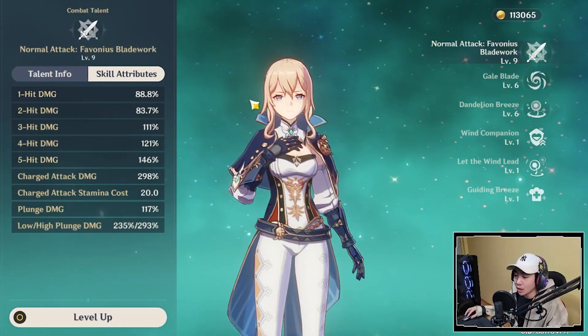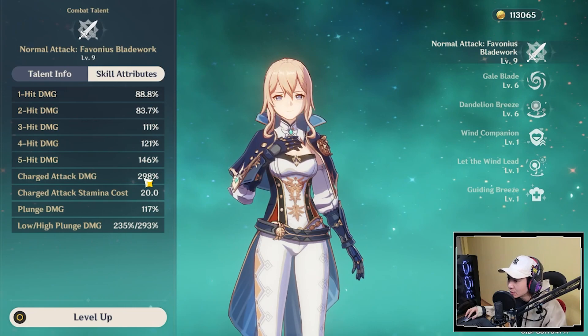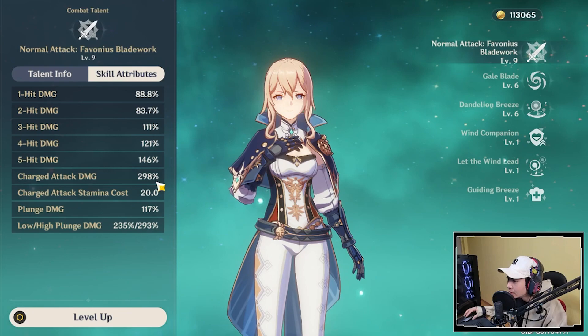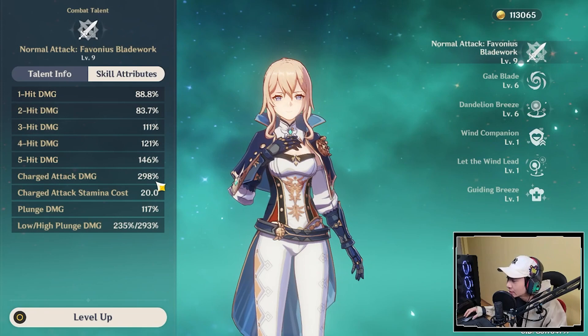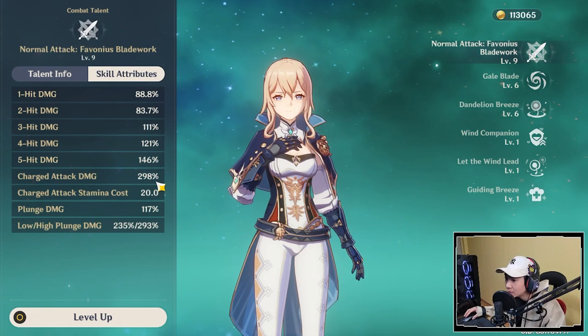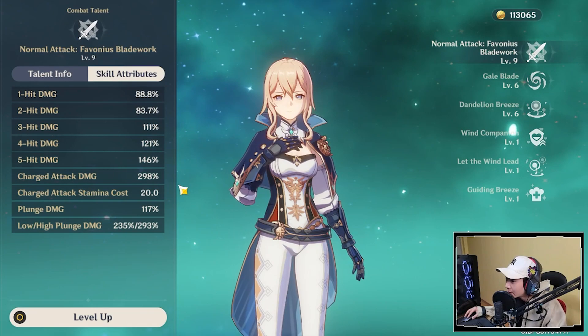One thing you guys want to make sure is that Jean's charge attack damage is really really high at 298%, so I think Jean is going to be one of the highest hitting charge attack characters in Genshin Impact. And how Bloodstained works is that you're going to be spamming and doing a lot of charge attacks. I feel like Bloodstained is going to be one of the best physical damage builds aside from 4-piece Gladiator set.